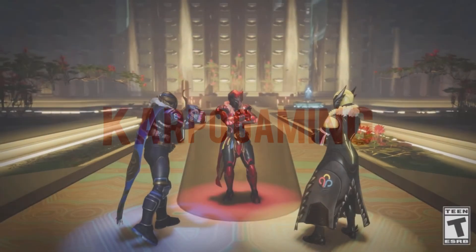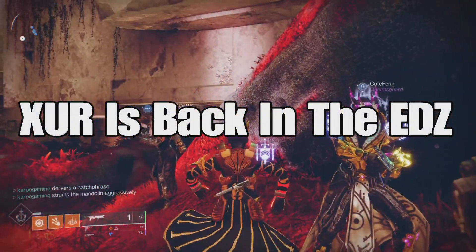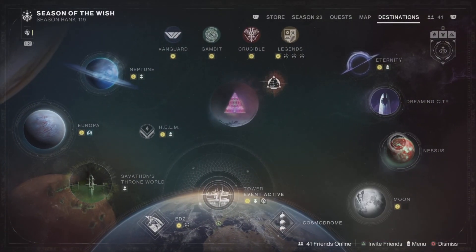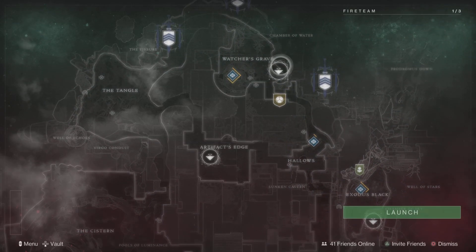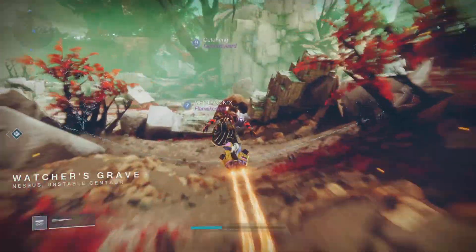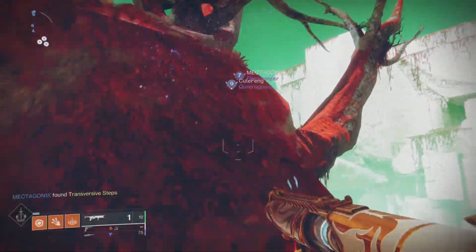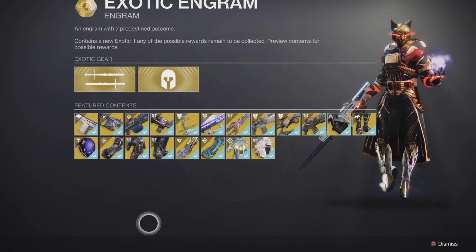Hey, what's up everybody, welcome back to Cardboard Gaming and another Destiny 2 video. It is Xur Day, Friday, March 22nd 2024, and Xur is back on Nessus. Xur can show up in one of three different locations — the EDZ, the Tower, or Nessus. This week he decided to show up in the Watcher's Grave, so spawn over here and let's check out what he has for us today.